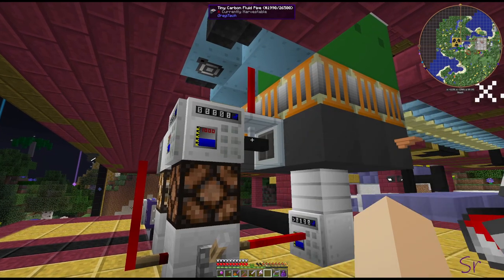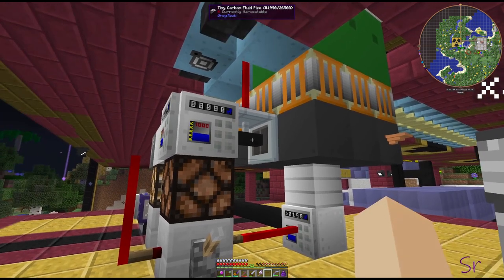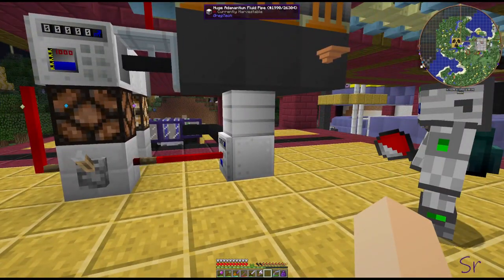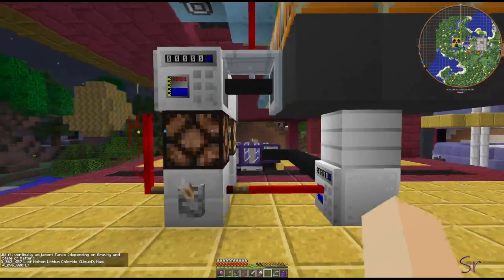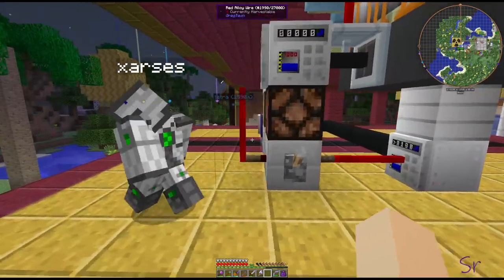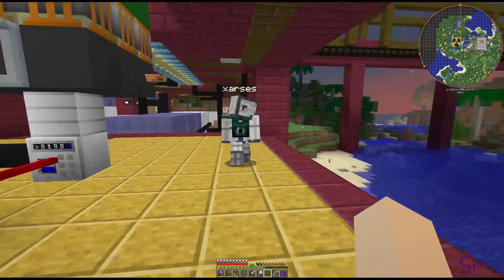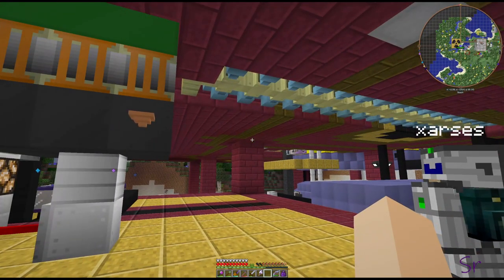There's a tiny carbon pipe in here to control how much goes in — that's carbon, not rubber, just in case you needed to be reminded that rubber will melt at that temperature. There's only about two million liters of lithium chloride in there, which is more than enough to get it through the heat exchanger without running the system out. There's enough redstone circuitry in here to turn it off if it's too full or too empty so that the reactor blocks don't disintegrate. Thankfully explosions are still turned off.